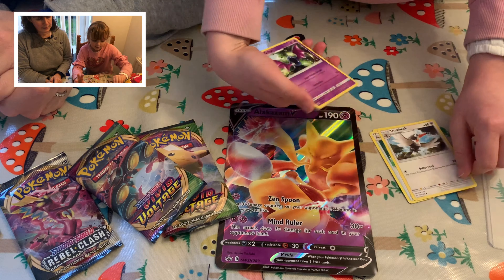What have we got? Energy, Camerupt, Kakuna, Joltik, Mudbray, Joltik, Weedle, Taillow, Sandile, Seadot — nice shining — Dialga. It's our holo.